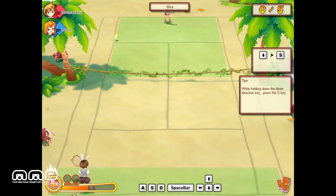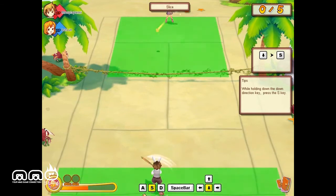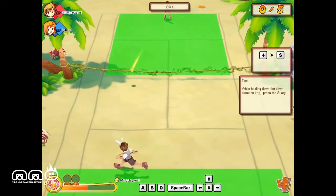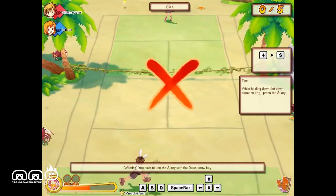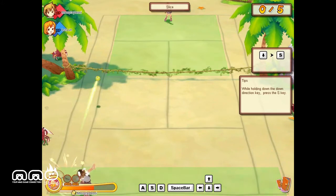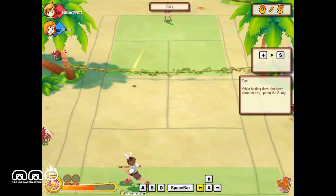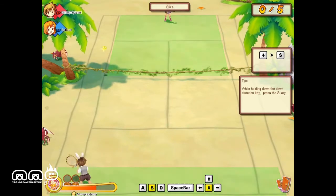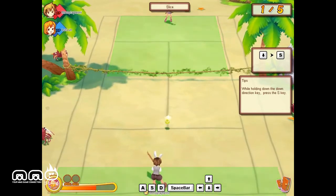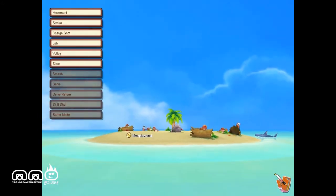This is the one where I have to hold the down arrow. It does tell you right there above the controls what I have to do, but you have to hold it as you're swinging. Still not quite getting it right - it's gonna just keep nagging at me until I get it. I don't think I can actually get it to go out of bounds at all. Alright, that's enough tutorial for now. Let's get into some single player game.